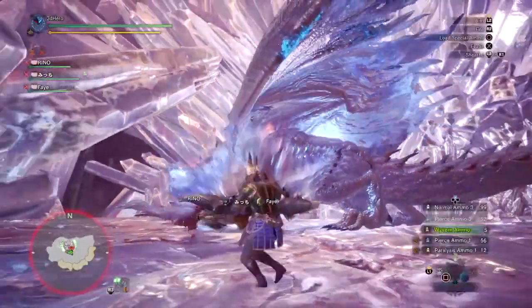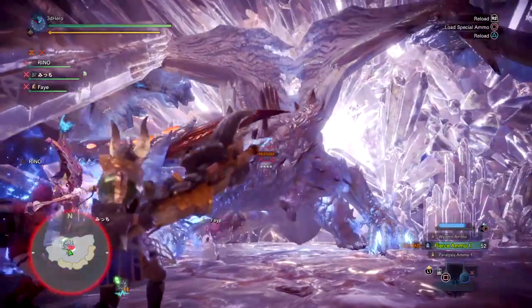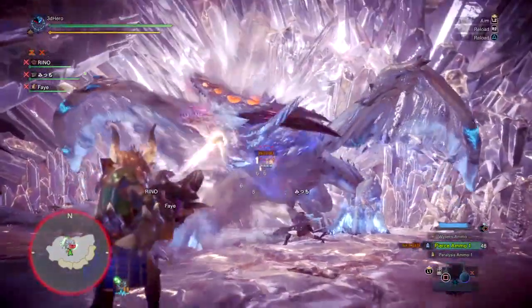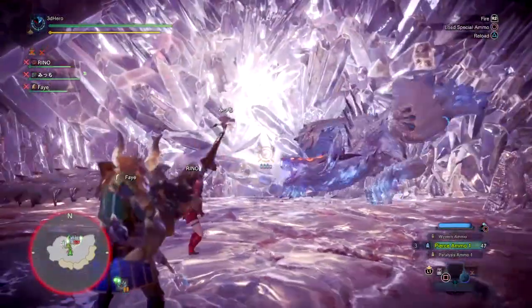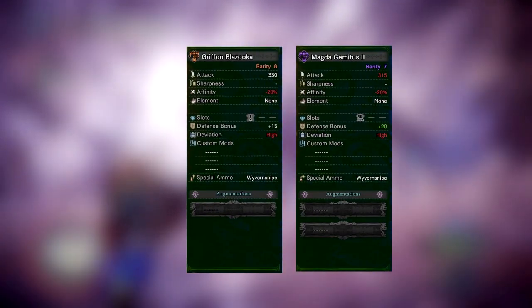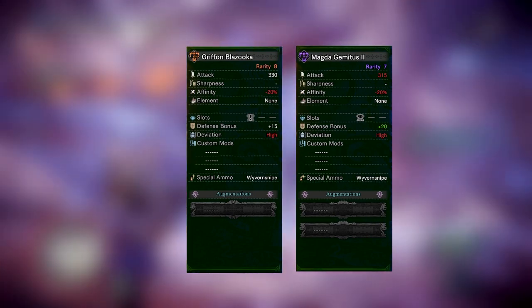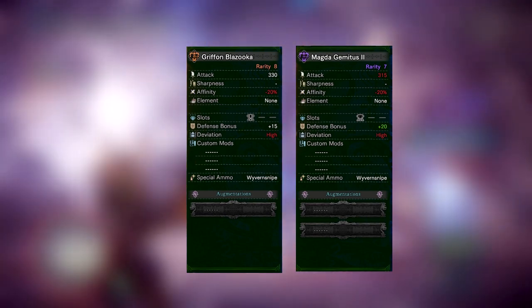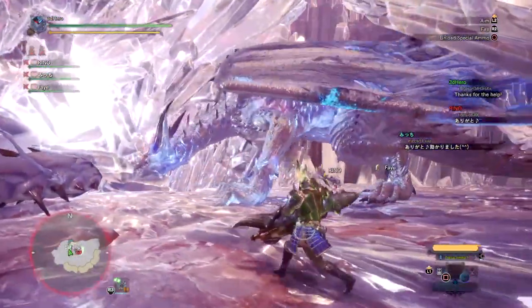Being one of the highest attack values in game for all Heavy Bowguns — and if you were to compare to the Anjadath Heavy Bowgun — it's probably the highest damaging Heavy Bowgun in game currently. If you were to compare this weapon to the Magda Gemitus 2 Heavy Bowgun, which has a tad smaller attack value of 315 but a level 2 dual slot and 2 augmentation slots, you can see that both weapons are a tad similar in stats. The Anjadath Heavy Bowgun is also similar in terms of stats but is a bit more recoil heavy.